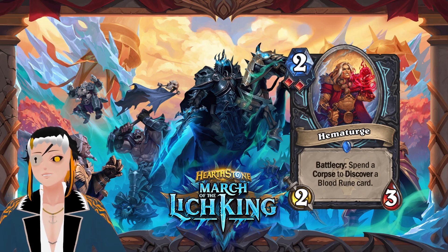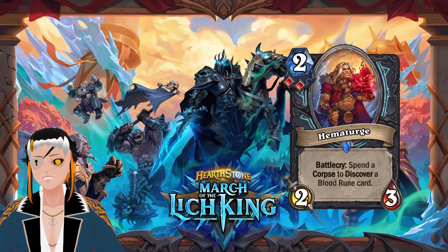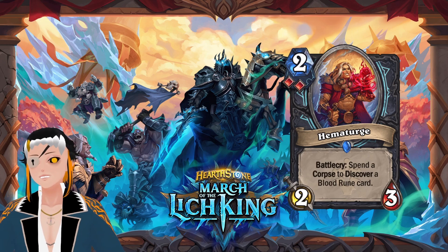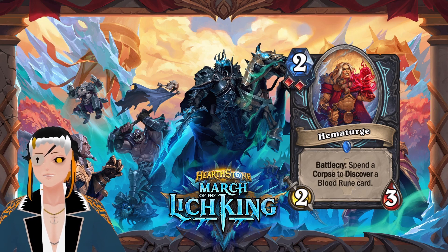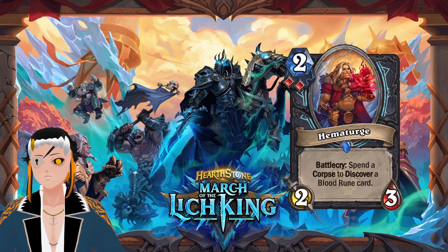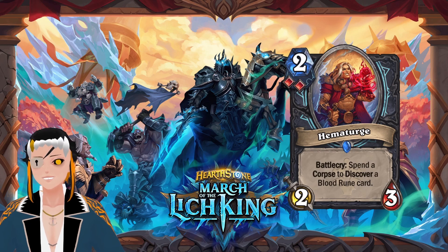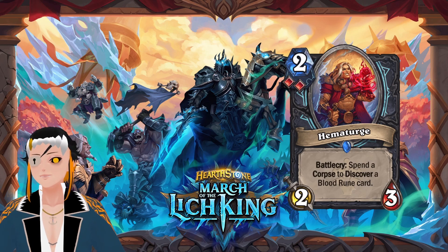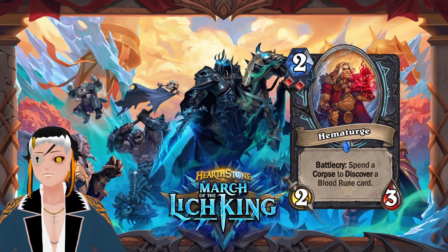Hematurge is a two-cost two-attack three-HP minion requiring two blood runes. Battlecry: spend a corpse to discover a blood rune card. If you want maximum HP, this is perfect because there are only a limited number of blood rune cards, so the chances of discovering Vampiric Blood are extremely high. There are also great removal tools and other powerful options in the discover pool. This will probably see a lot of play, similar to the other discover-a-rune cards, given the small pool sizes.